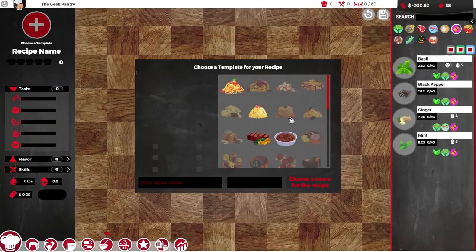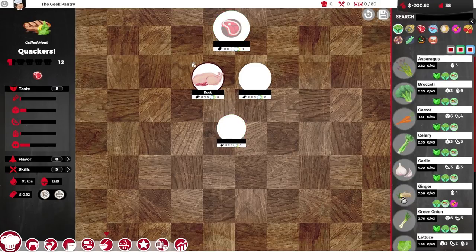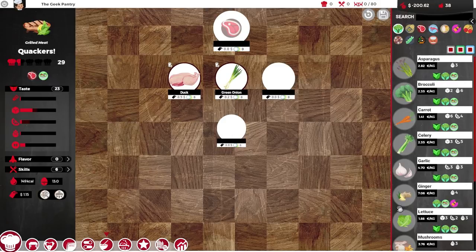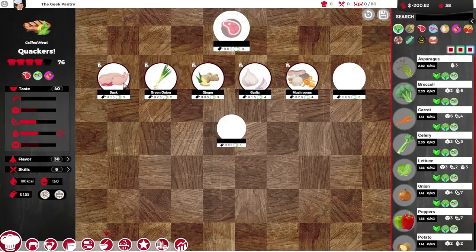Now what could we do with duck? Grilled meat - that could be duck, a main course. Let's call it Quackers. Start the recipe. Let's get meat - now we can have duck. Let's put some duck in there. Duck goes well with ginger and green onions. Garlic makes everything amazing - 76 already. Duck, green onion, ginger, garlic, and mushrooms.